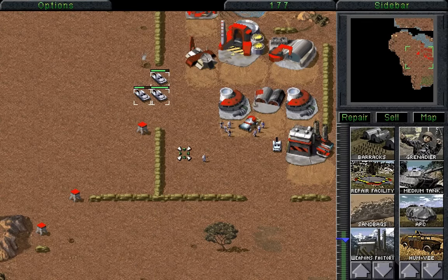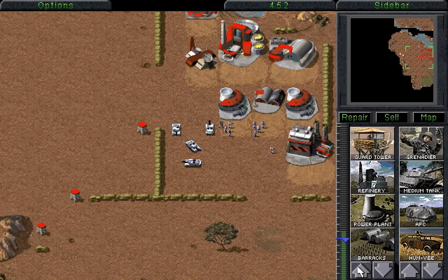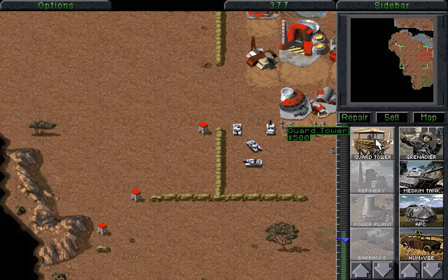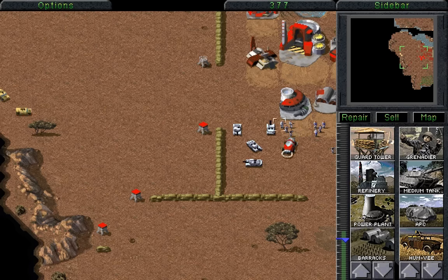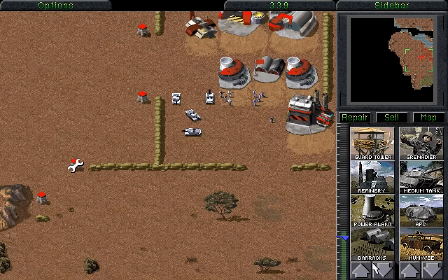We really should have been paying a little more attention, but that's okay. We could build a repair facility to deal with the fact that this tank has nearly been destroyed, but right now I don't think we need to. As you can see, these two towers here are doing a fantastic job of dealing with all of those Humvees — construction complete — and thus wasting all of their money. They're not going to do very well here at all. A little bit of repairing here and there and we've pretty much dealt with that problem quite comfortably.